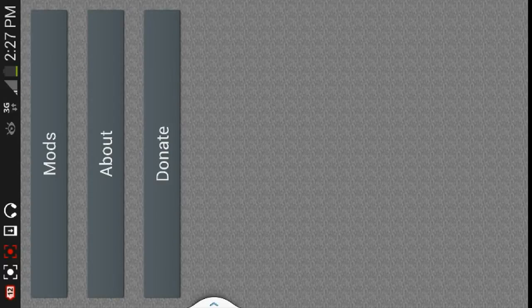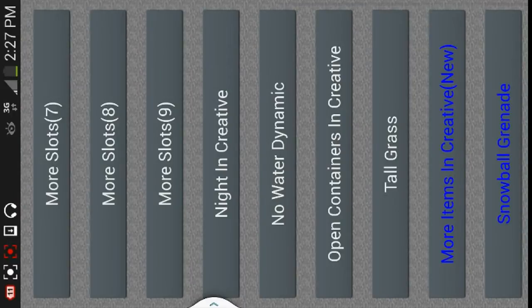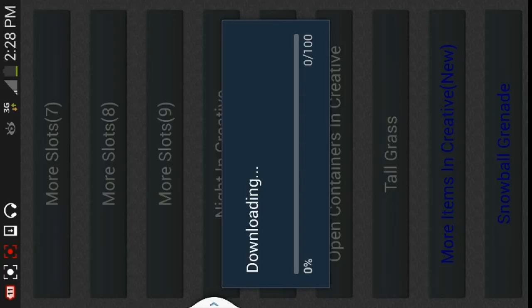First you want to start off by opening up the mod app and click on Mods 0.7.2. These are just two little folders that have different mods in them. Some of them are pretty self-explanatory, like tall grass. When you click on it, it'll just download instantly without even asking you to confirm.